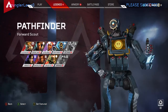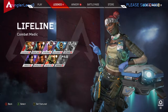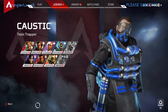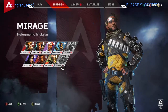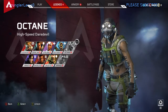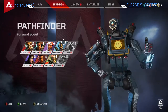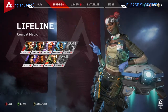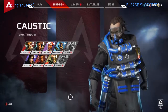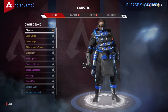Bloodhound is pretty much a technical tracker with sonar. Lifeline is the medic - she and Pathfinder with his zip lines are going to help your team and get you out of bad situations. Then there's Octane, a high-speed daredevil, and the other guy on the bottom who makes clones. Both of those are really fun to play as. And there's Wraith.